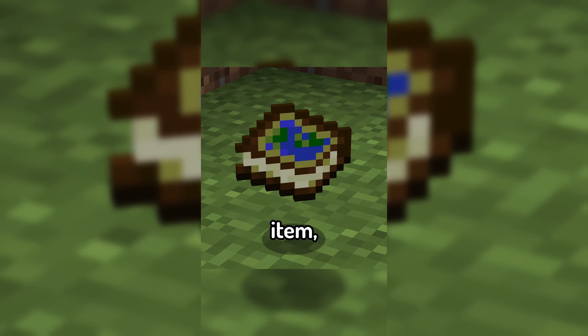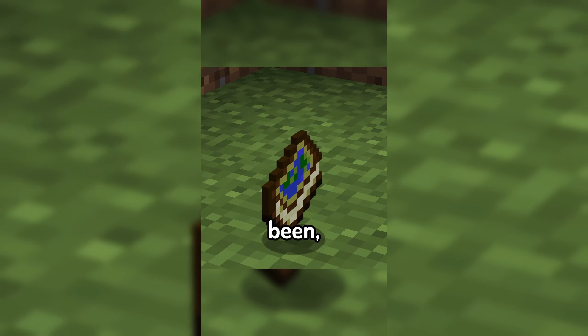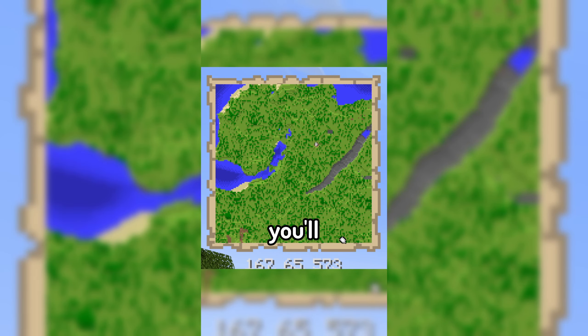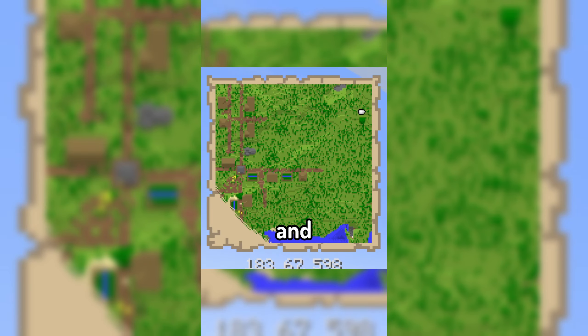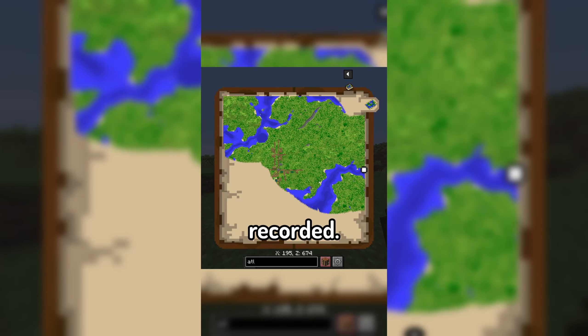The mod introduces an all new item, the Atlas, which in order for you to track where you've been, actually requires you to craft new maps that can be held within it. Looking at the top of your screen, you'll now see a minimap that shows you the current map that you're in, if it's been recorded by the Atlas, and actually opening up the Atlas will show you everywhere that's been recorded.